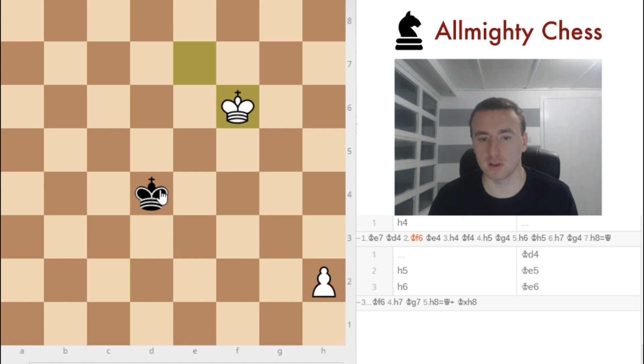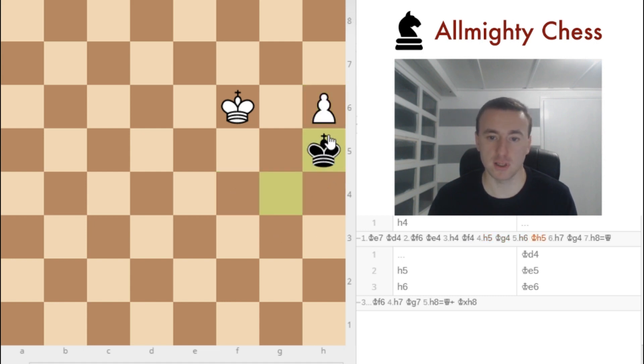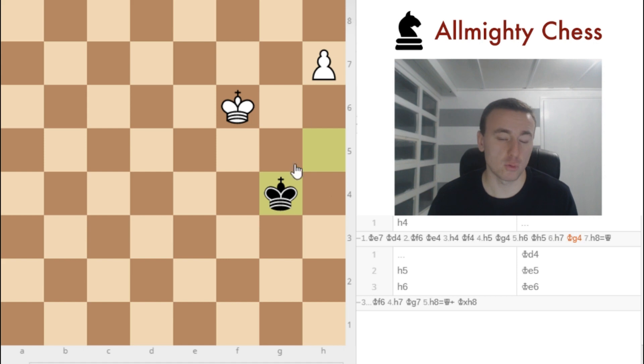So let's check it out. Black has two options: d5 or e4. The more natural move is e4, so we play h4, King f4, h5, King g4, and the pawn has escaped — eventually it will become a queen no matter what black plays.